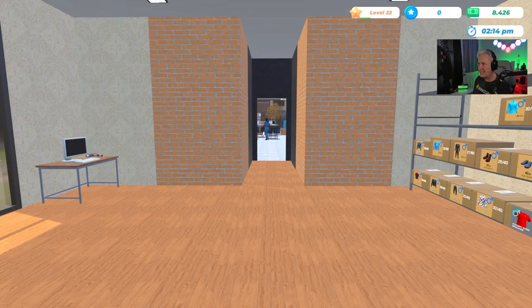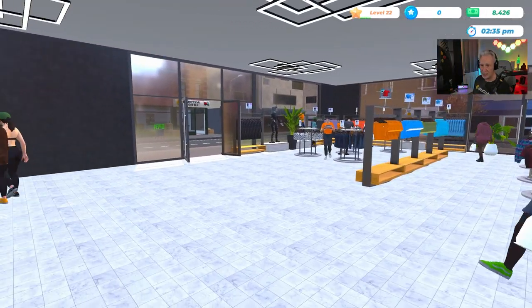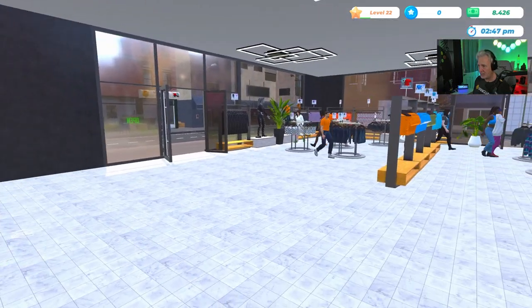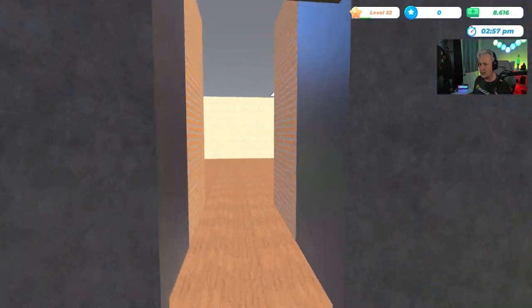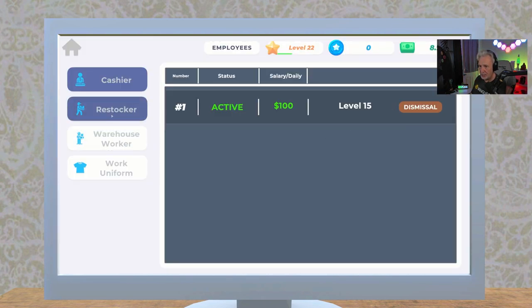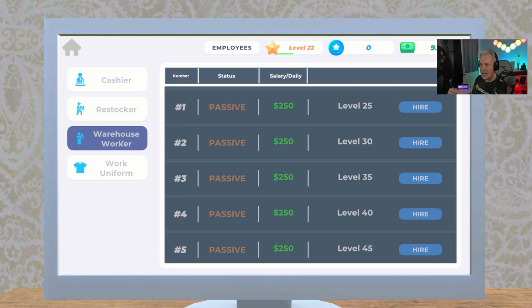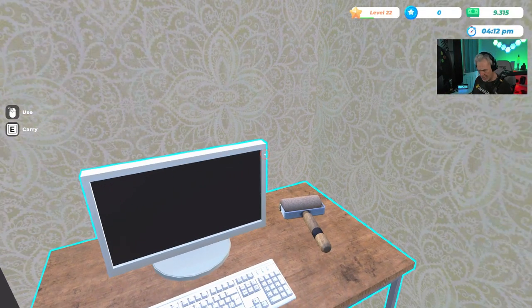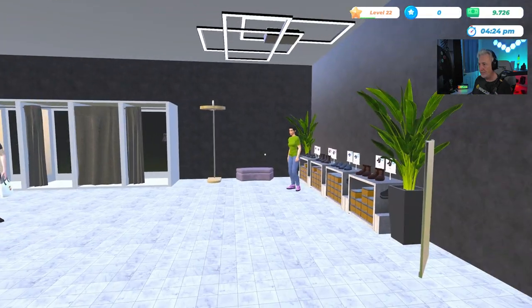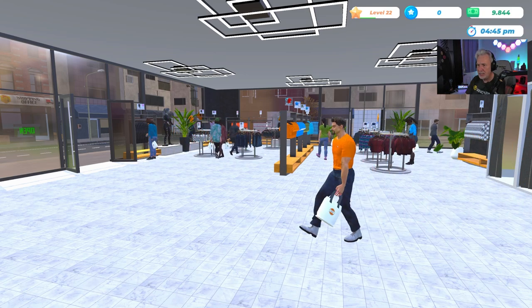At this point in the game, the goal is to get to level 25. We need to hire a warehouse worker and another restocker — both unlock at level 25. The warehouse worker will take stuff off the delivery truck and put it on the shelves, which is going to be awesome. I like the fact that the grind isn't too intense — it's a player-friendly grind.